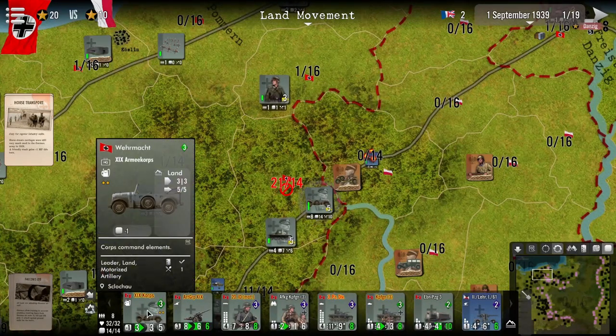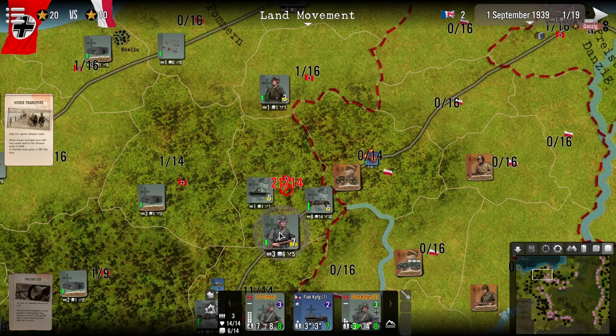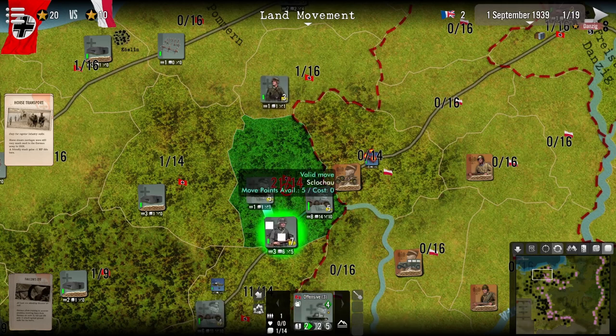So, for example, you have your commanders over here. You can see them here — the headquarters. You must have one of these to launch an attack. As you can see, this force without a headquarters cannot do so.